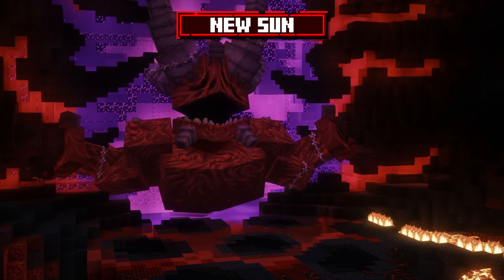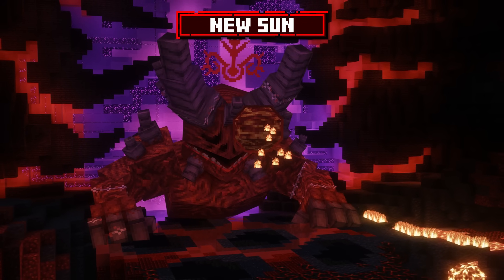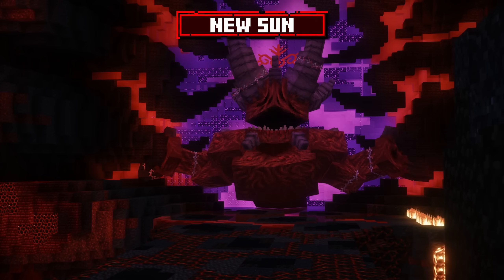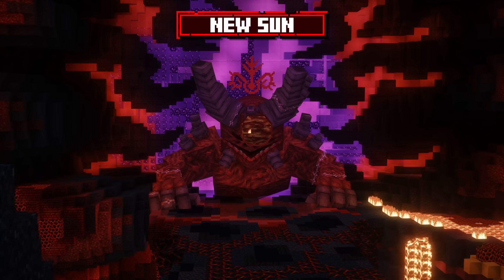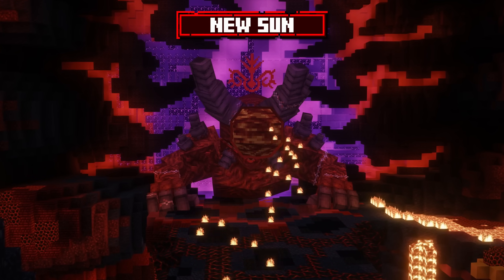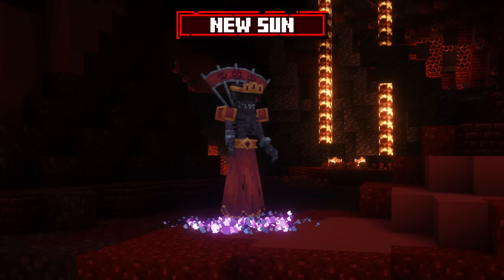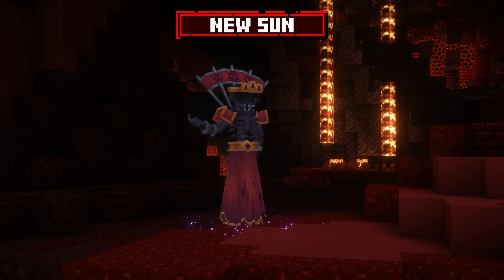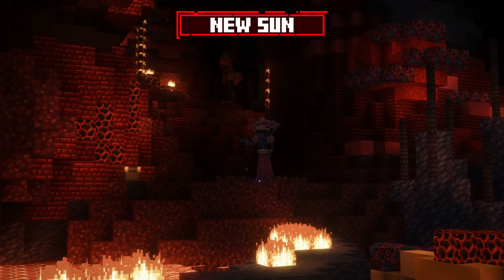Annihilation's ultimate attack is New Sun. At half health, and added as a recurring move after, Annihilation will raise both arms and summon a growing sun. Defeat it quickly — otherwise it will kill every player, ending the fight once it reaches full size. Be aware that two infernal subjugates also spawn on the sides of the arena, healing Annihilation during this phase.